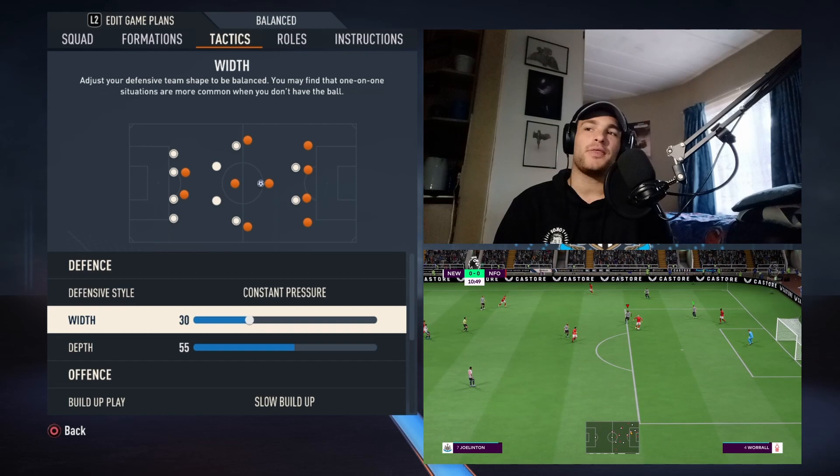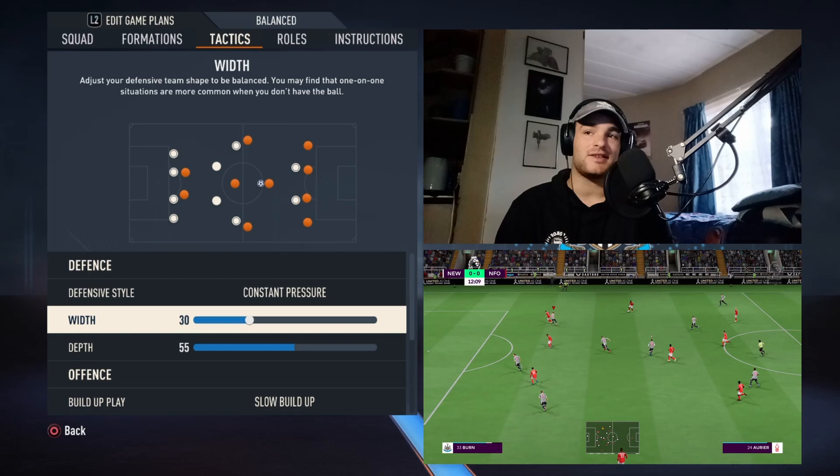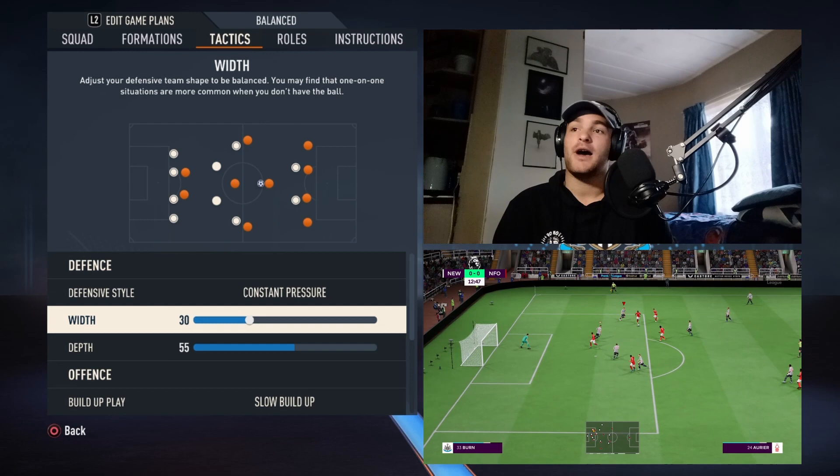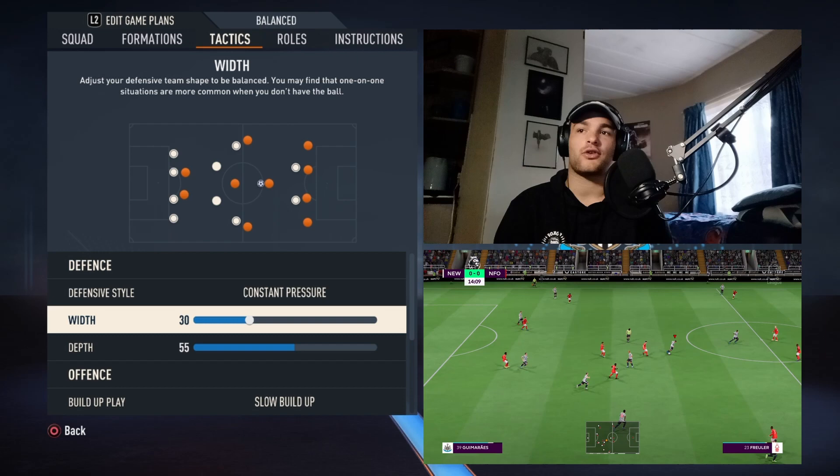One thing that Newcastle are very, very good at this season in the Premier League is their defense — they are insane. They don't concede goals. They do struggle from time to time to score goals, but the reality is they don't concede. Width for the defense is set on 30, so they are always forcing the opposition to go try and take it down the touchline and try and drill it across from a byline pass or maybe try and cross it.